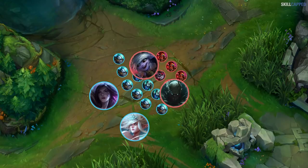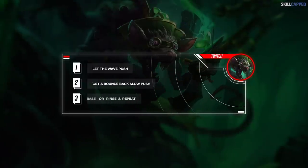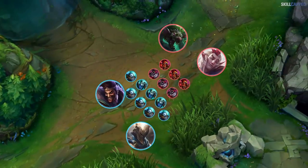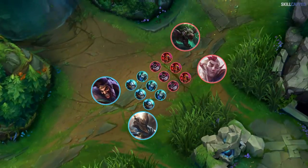If they do attempt to all-in you in a big wave, unless they kill you instantly, you'll generally come out on top with all the extra minion damage they'll take. Mission number 3 is to either base off of your crash or rinse and repeat the process. Once you crash, you'll get a slow push back, wait for it to crash, then do it again to them. Your goal is to always have the lane in a state of a slow push, one way or the other.